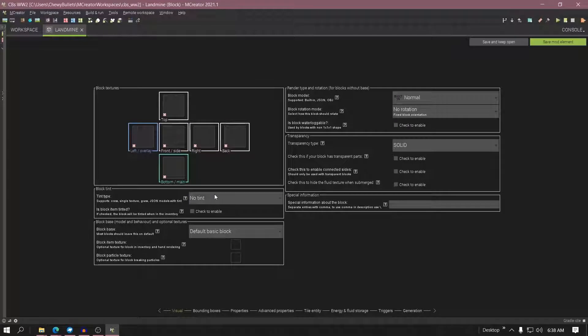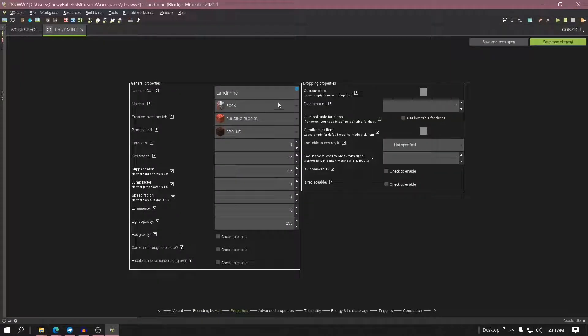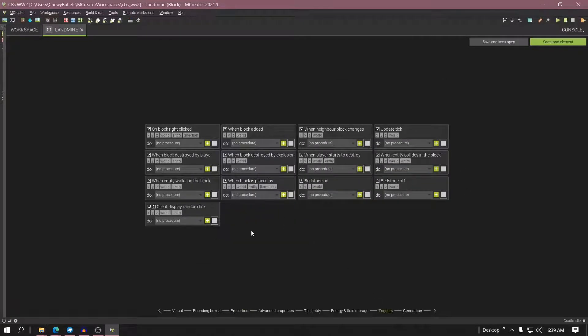Now, Bounty Box is going to be, say like five — yeah, let's keep it at five, it's probably three. That's the sound it makes when you put it down. All right, so to make it a landmine, go to triggers — when entity walks on the block.